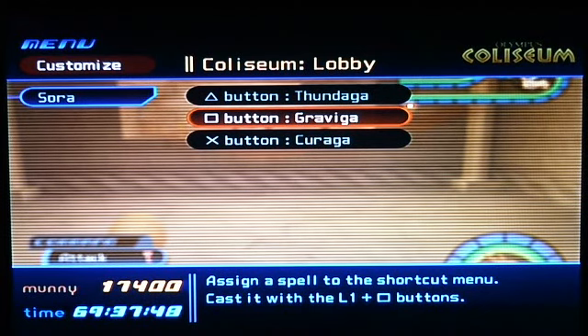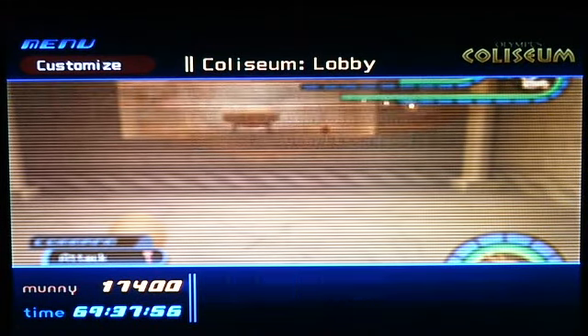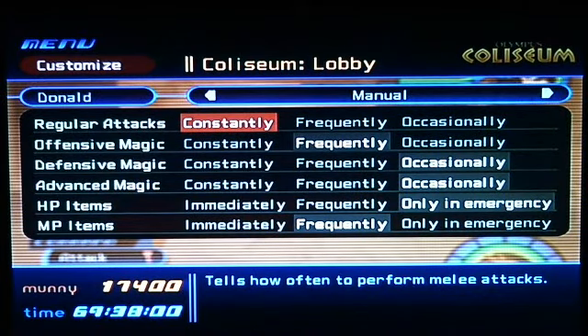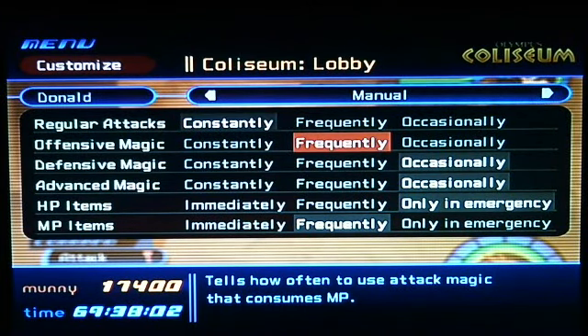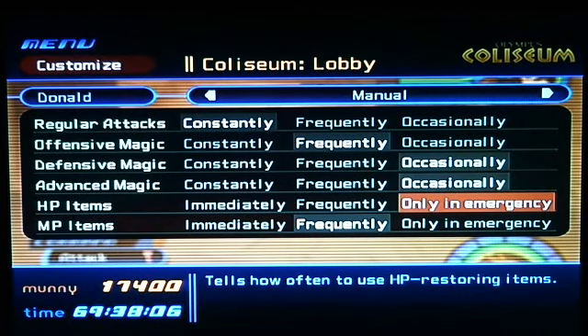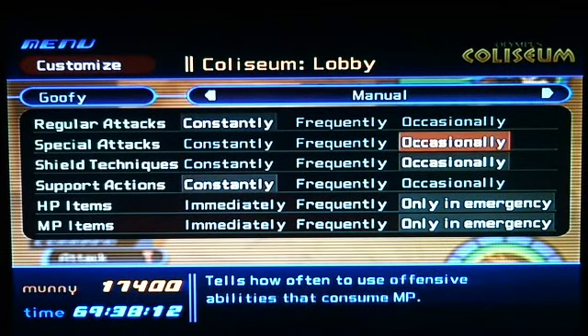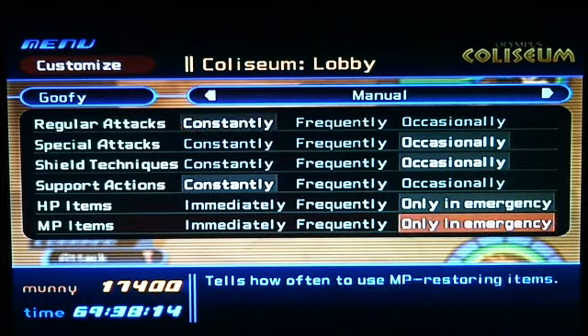I highly recommend Karaga more in co-op than solo because I have a different strategy for a fight later. Donald: consistent tech, just because why not — he only needs magic, he shouldn't need to use defensive or advanced. HP they don't have any, so that doesn't matter. Goofy: for MP gift, for attacks — everything else he doesn't really need.